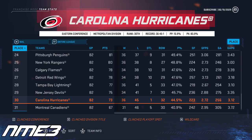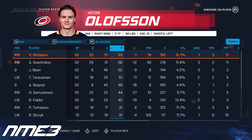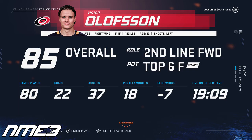The Hurricanes missed the playoffs once again in year number 10 after finishing 2nd to last in the league. Despite the terrible season for the Canes, Victor Olofsson had a solid season, scoring 22 goals and 37 assists for 59 points in 80 games, which led the Hurricanes in scoring. Even though it was one of his better seasons in years, Olofsson drops to 85 overall, most likely due to him being 33 now.